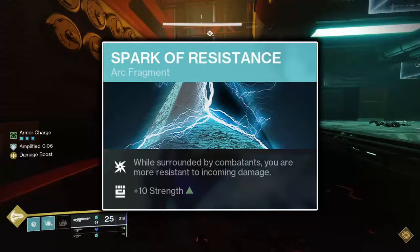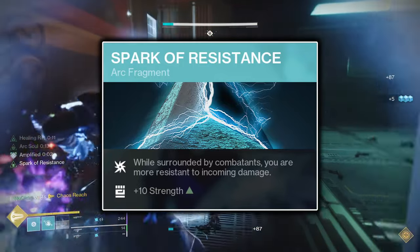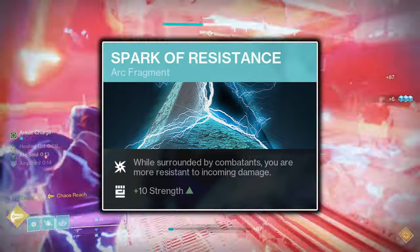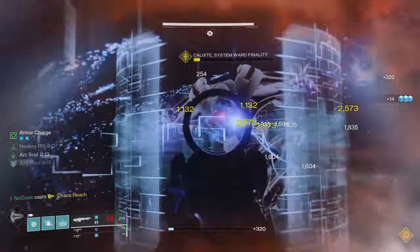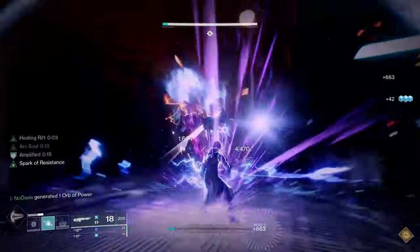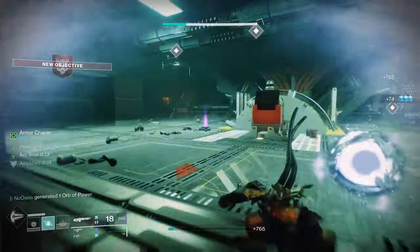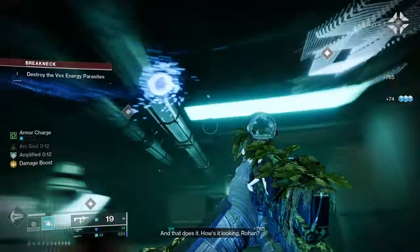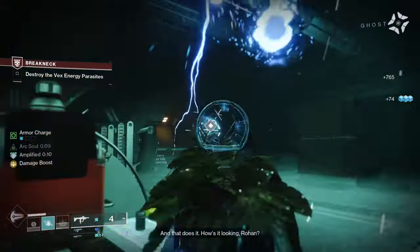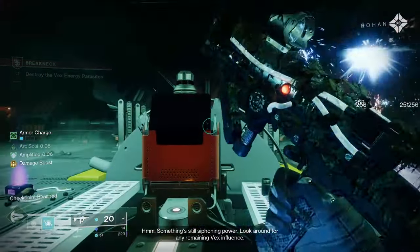The third Fragment, Spark of Resistance, will grant you a 25% damage resistance to all incoming damage when within 15 meters of 3 or more enemies. This damage resistance lingers for 2 seconds once you're no longer in range of those enemies, and is very helpful for increasing this build's survivability when moving to cast the Rift in groups of enemies. Spark of Resistance also comes with a +10 stat boost to Strength, nullifying the 10-point strength deficit caused by Spark of Discharge.